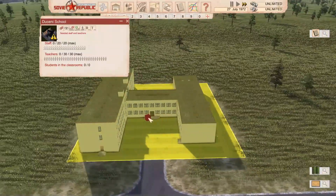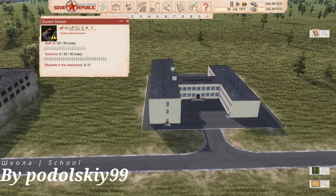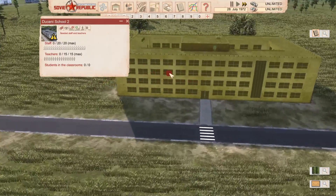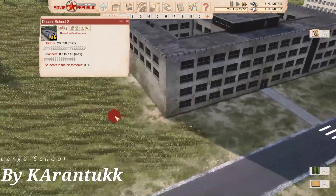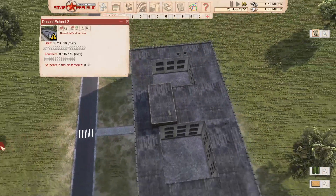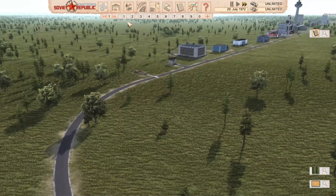Now we're getting to the bigger ones. We've got the School with a link below - 20 staff and 30 teachers. Just a big school. And the final school is School 2 with 15 teachers. I quite like this model as well - it's got a bit of a rundown feel to it. I'd like to see a little bit of a playground in there, but I like that model as is.